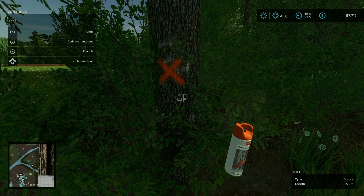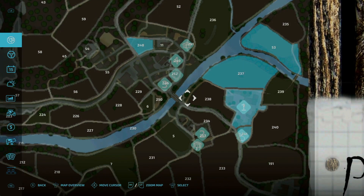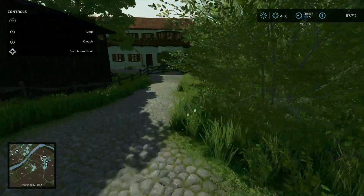Edited a few courtyard buildings. Farm gate on Farm 2 is now open wider at 145 degrees. Farm number 2 is right here — let's go to Farm 2 and open the gate.